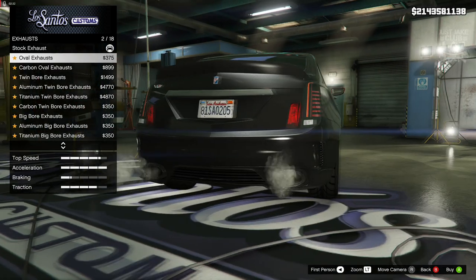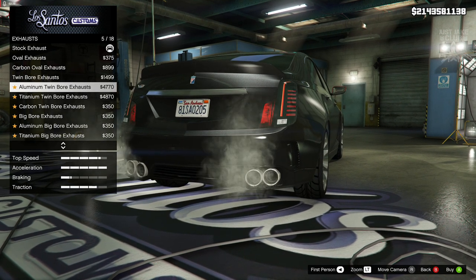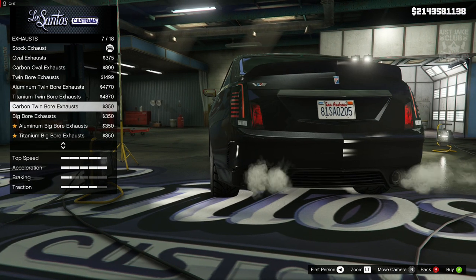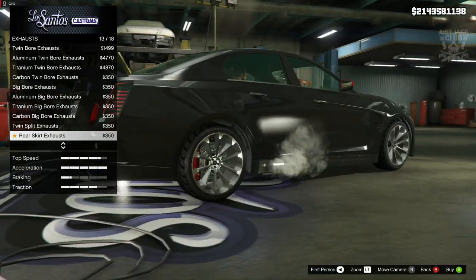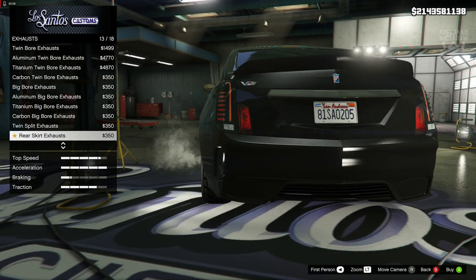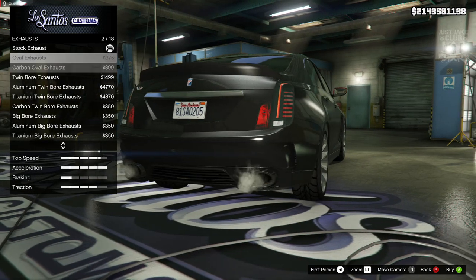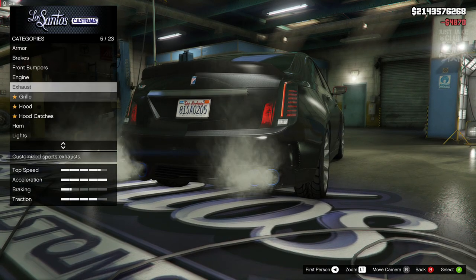Then we've got the exhausts. The stock exhausts actually look really good — nice big quad exhausts. We can change them to the ovals, which look a little bit weird, then the twin bores, aluminium versions, titanium, carbon versions, and the big bores which are single ones. I think the quads look better and you can see them nicely from the side. They've actually put caps in the rear bumper too, which is a nice touch. I'm going to go with the titanium quad exhausts.